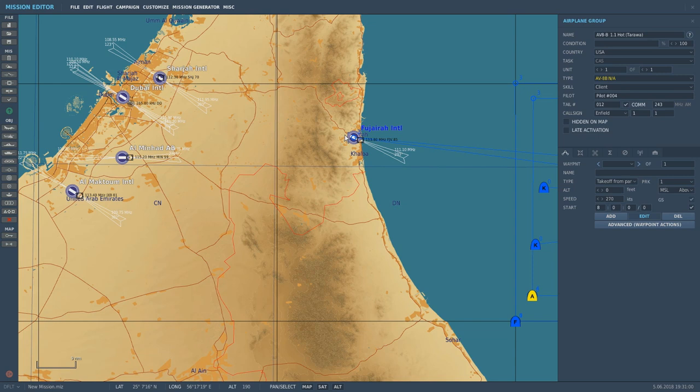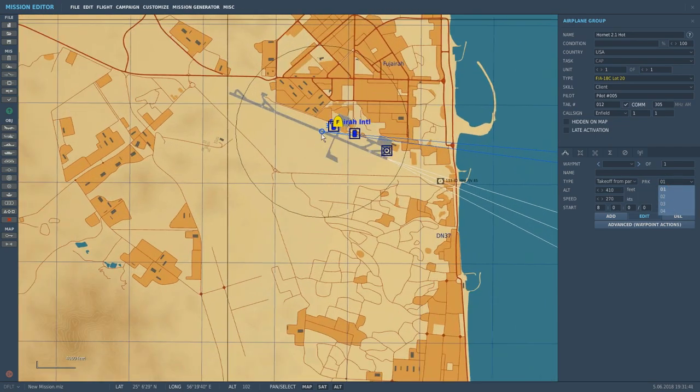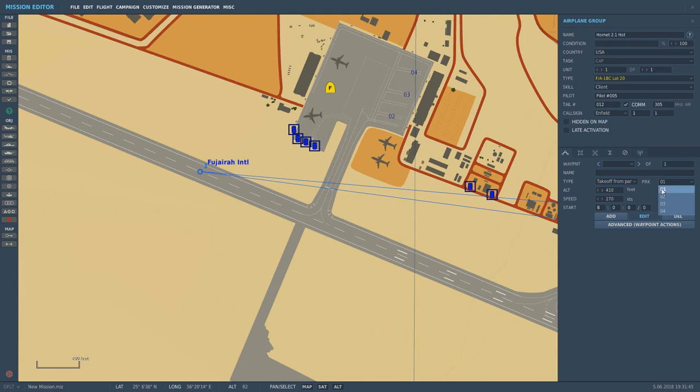I'm going to put a plane over here. I've already copied one, so I'll click here and go Control-V — it's the Hornet. I'm going to call this 2.1 Hot. He's on Client, all this is staying the same. I'm going to go Turning Point, Take Off From Parking, Hot — snaps it to the airport. Parking slots — you can pick from here, you just zoom in. They're numbered and you just pick the corresponding number. He's at number one; if I want to switch him to four, he'll jump from here to there. We're going to put him back at one.